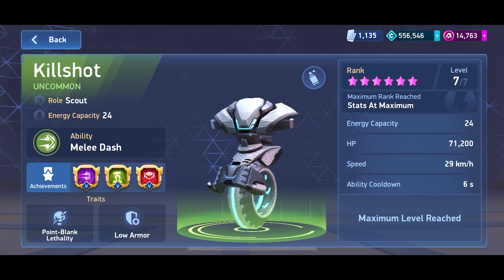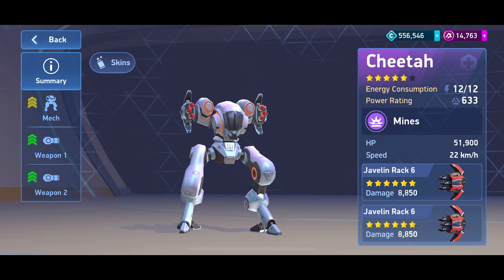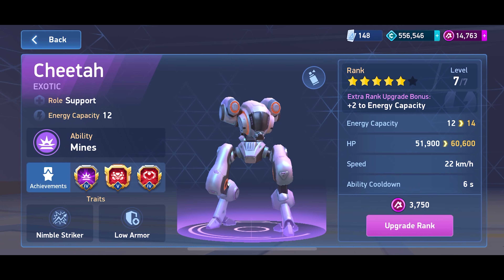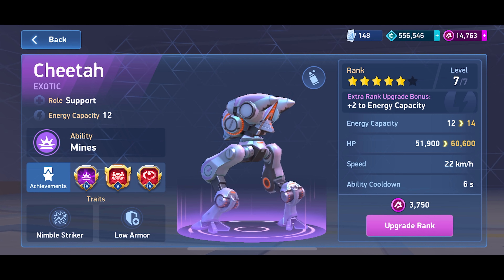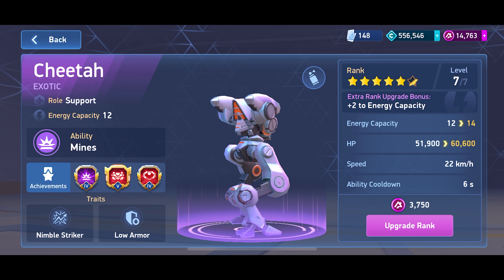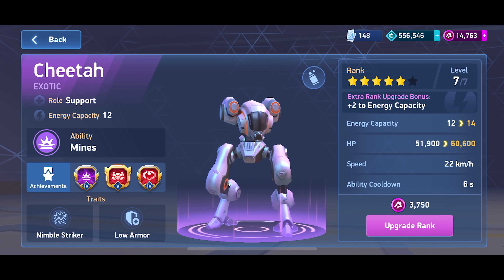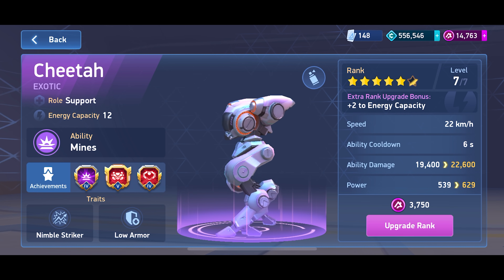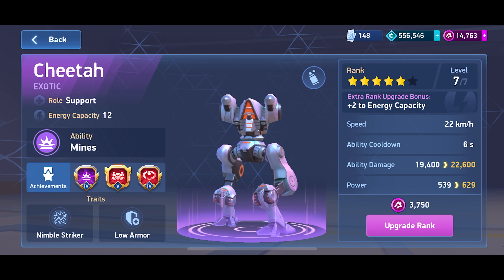Yeah, Kill Shot and Zephyr are around 71k, and Cheetah's right now is about 60k. But once I get Cheetah maxed it's going to be higher, which is crazy to think about in the first place — a light mech being higher HP than those medium mechs.